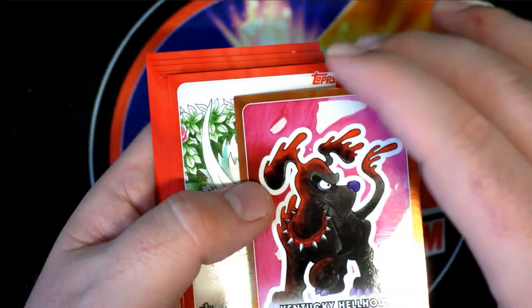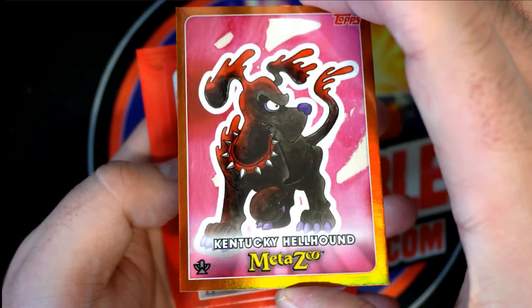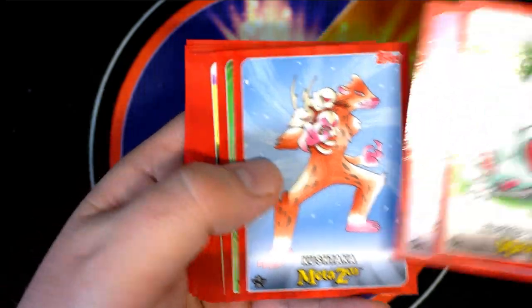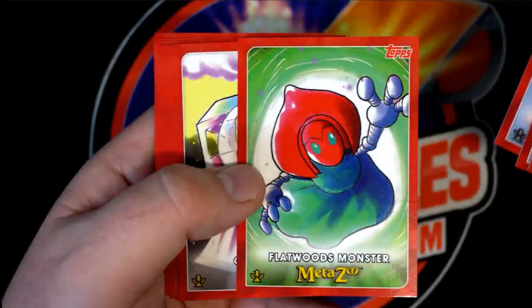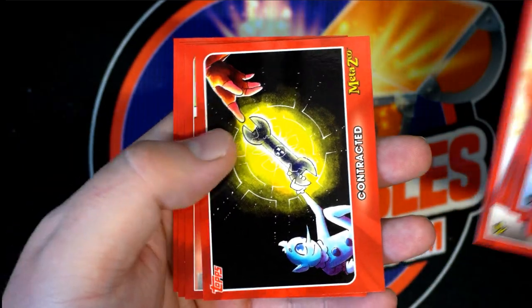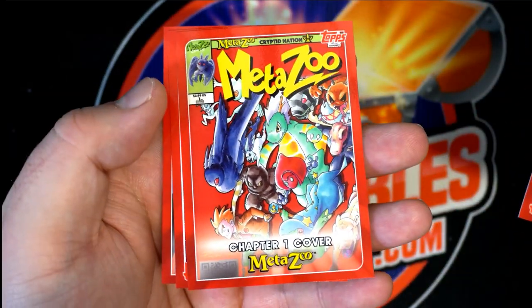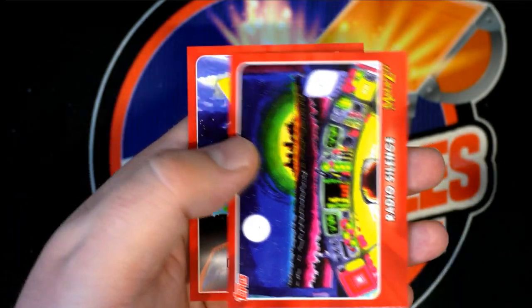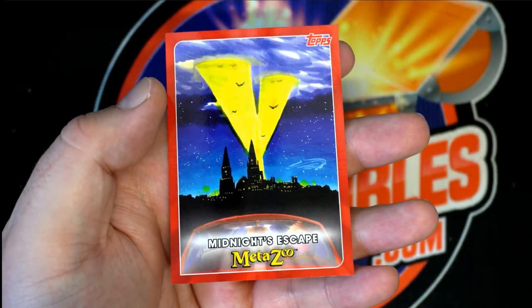That'll be your foil, of course — number 32. That's nice. Let's see the mothman zero. Ghost train — that stuff is cool, actually. There's the chapter one cover, radio silence, and the midnight escape.